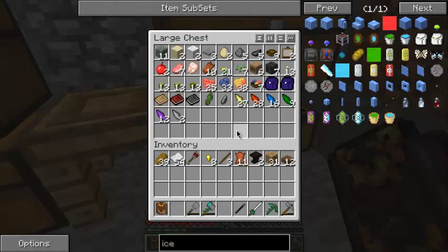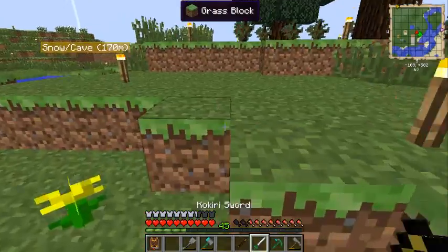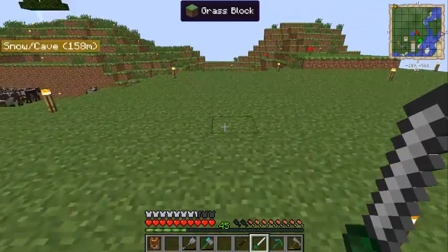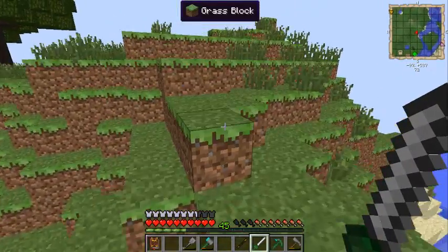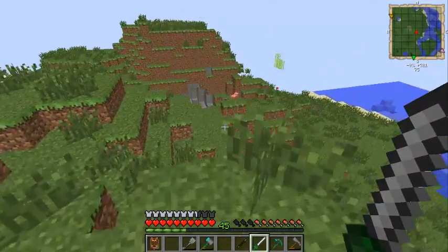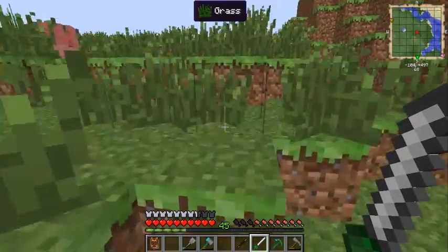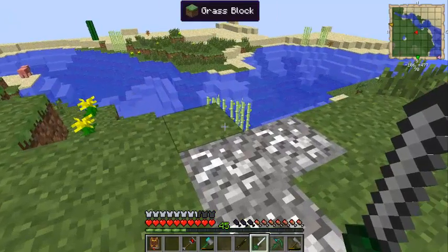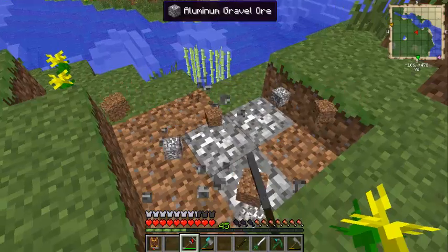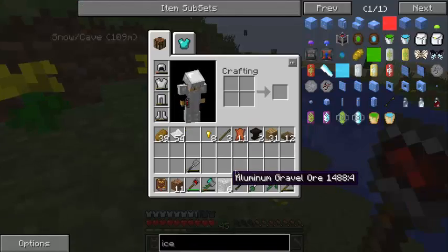We can't really finish the Thaumcraft tower without chickens, and I would love to get some eggs so I could spawn chickens in my little town and have a chicken farm going. But right now that is not a thing, and I don't think we have any chickens in our immediate area. That's the one mob I'm actually kind of surprised we don't have. I'm going to try and grab some gravel with my excavator.